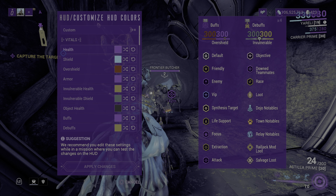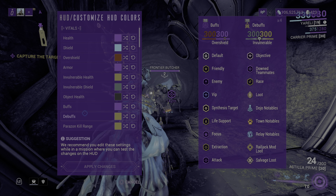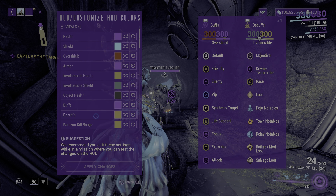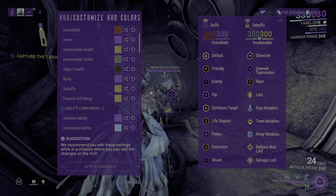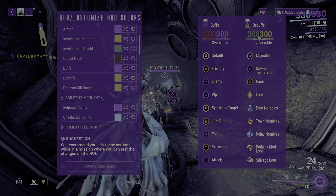Starting from the top you have vitals: health, shield, overshields which are basically armor buffs, invulnerable health, invulnerable shield, and object health. You also have debuffs and a Parazon kill range — you can't see it on screen right now because they're level two enemies.